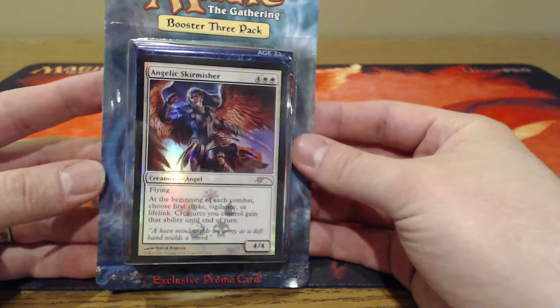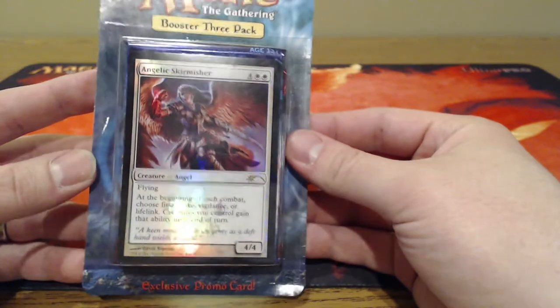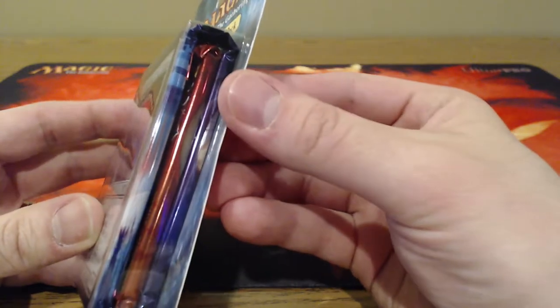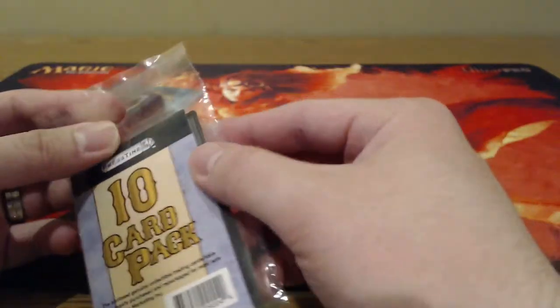I also saw one of these at my local Walmart, and I'm a big angel fan. So whenever I can get a foil premium angel, I'm gonna go for it. I couldn't really tell, but it looks like Born of the Gods, Journey to Nyx, and maybe Dark Ascension. We're gonna be opening that up and taking a look at all of that.